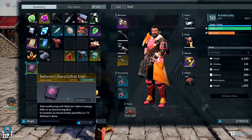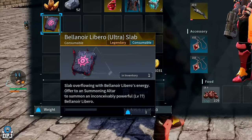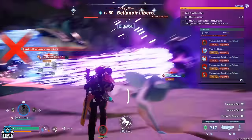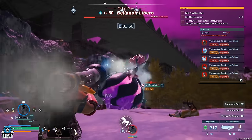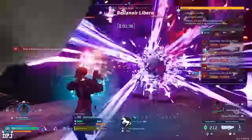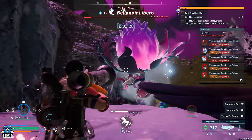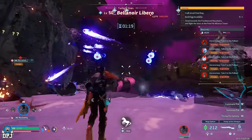Lastly, we have the Balinor Liberal Ultra Slab. Upon using it at the summoning tower, it summons an inconceivably powerful Balinor Liberal. The epic variant alone is a brutal fight with 450,000 health, so the legendary variant will be absolutely unreal. I obtained this by defeating the Balinor Liberal boss summoned using the epic Balinor Liberal slabs. Save this item until you're certain you can take that boss down.